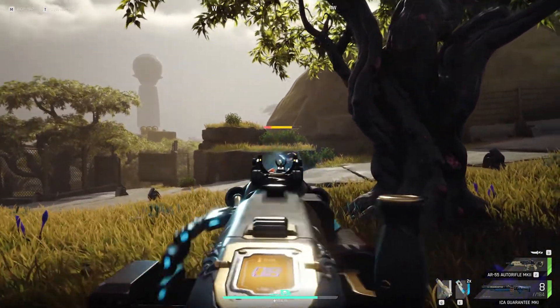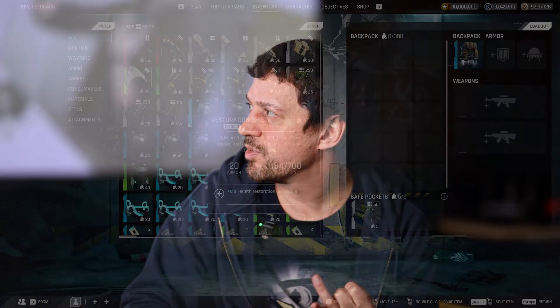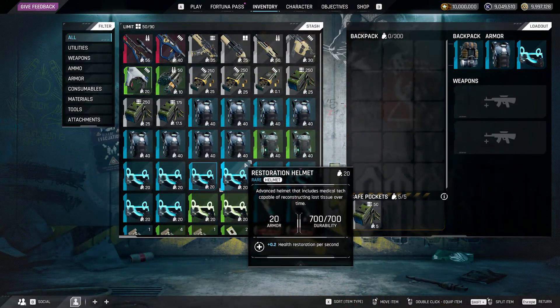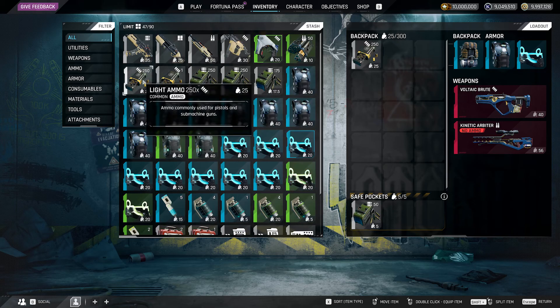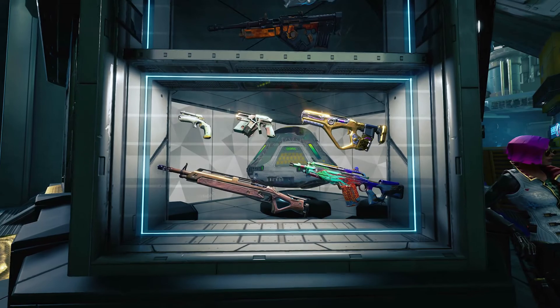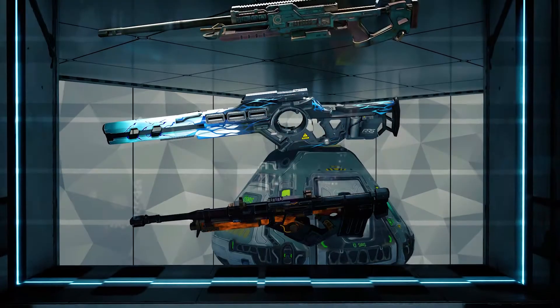They will differ from their existing counterparts by power level, by attachment slots, and maybe by some tuning as well, like magazine sizes or damage. When you shape your loadout for a particular power level — for example, you want to get everything rare — there is very little selection in there. Mark II weapons will help in this regard, they will give you more meaningful choices when making your loadout.